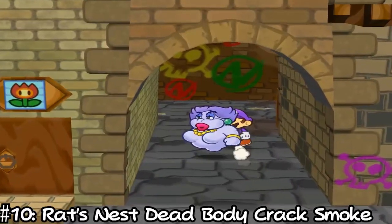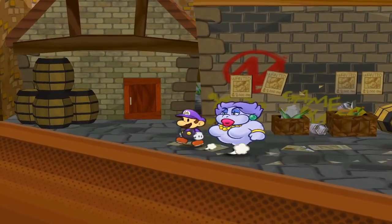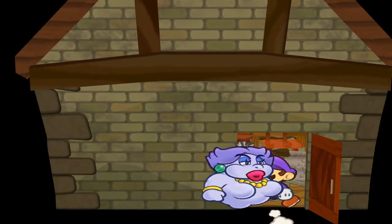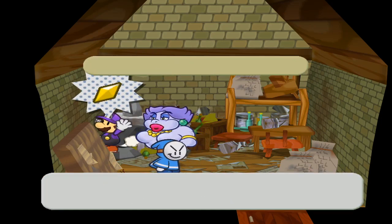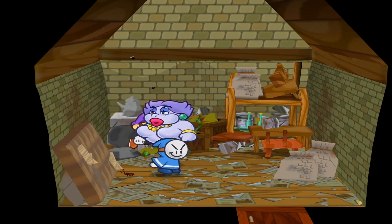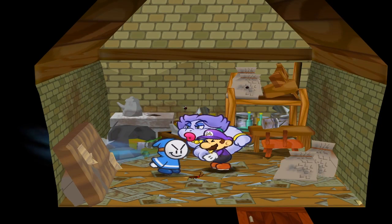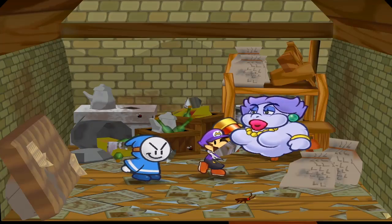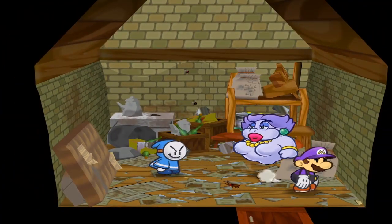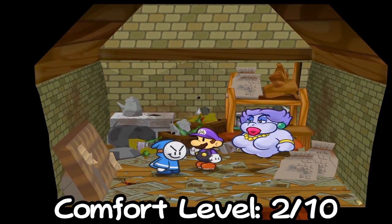Kicking off our list at number 10, we have the Rats Nest Dead Body Crack Smoke. Located in the game's first area, Rogue Port, this spot is easily accessible. Upon entering you will notice garbage strewn about, mysterious brown stains on the walls, and of course, in the Japanese version only, the dead toad tape outline on the floor. While this spot may be extremely shocking, that's exactly what makes it a good smoke spot — people expect clandestine activity to take place here, which is why nobody will ever accidentally stumble across you mid-smoke. Privacy level: 7 out of 10. Comfort level: 2 out of 10.